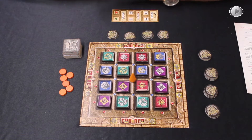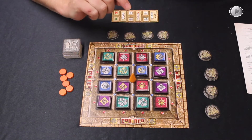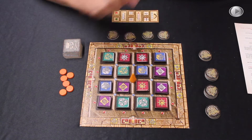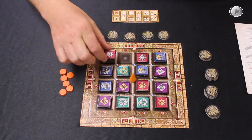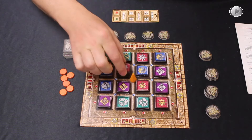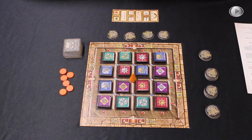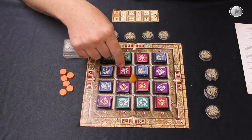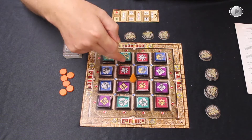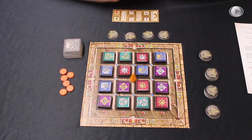On your basic turn it's very simple: you move one tile and you flip one tile. Your move must always start with one of your own tiles. So if I'm playing fire I must start the move from one of my own tiles. I can pick that tile up and swap its position with any adjacent tile, including diagonally. The second part of your basic turn is your flip. Your flip can be any one of the 16 tiles on the board — it can be the tile I've just moved, any one of my other tiles, or importantly any one of anybody else's tiles too. I can pick any tile on the board and turn it over from stone to gold or from gold to stone. That's your basic turn.